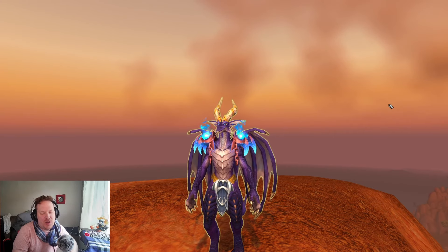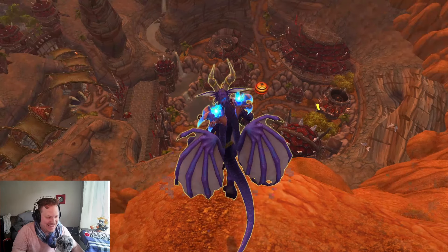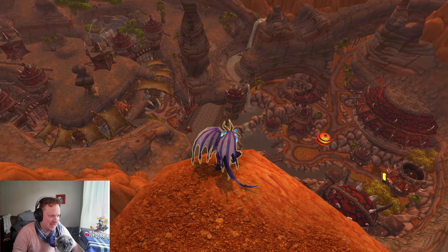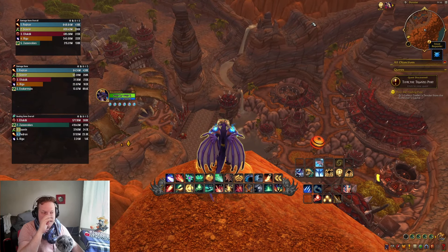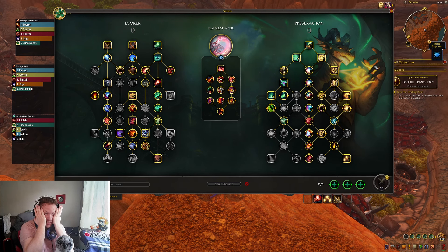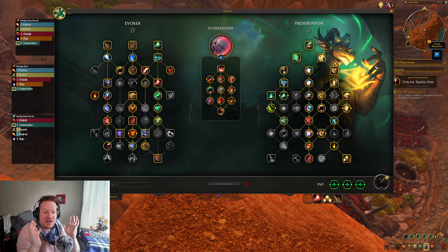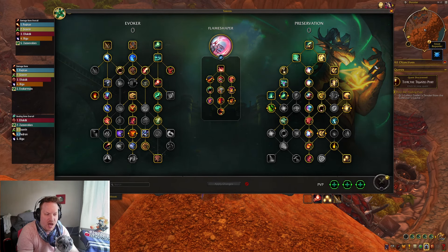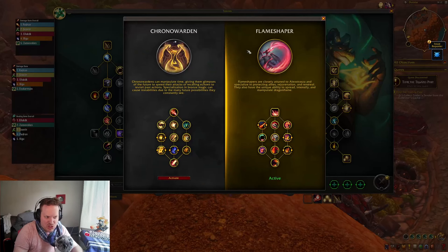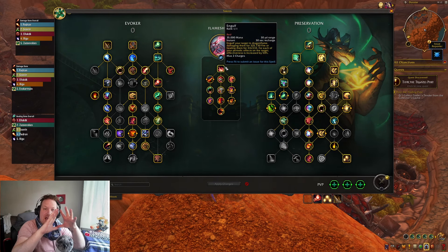What's going on guys? Zuko back with another War Within video. Hope you are all having a wonderful day. We are going to look at Preservation Evoker. I'm laughing because this is not something I really thought I was going to be looking at. I played like every healer in the game and I understand a lot about how all the healers work, but Preservation was something I could just never get my head wrapped around. I feel like I've kind of got a baseline education now of what I need to do with this spec, and it feels comfortable. We're going to look at Flame Shaper Preservation Evoker today and what this new Hero Talent Tree is going to give you, and then how it looks in a dungeon.